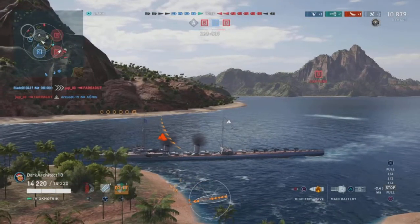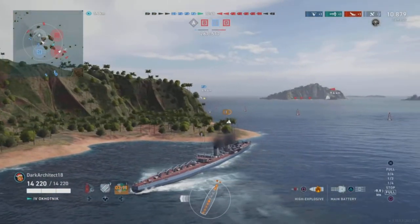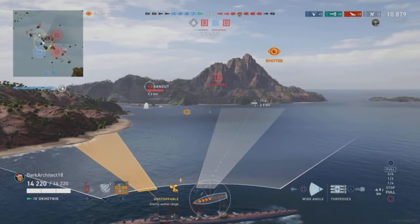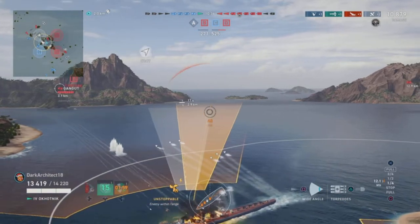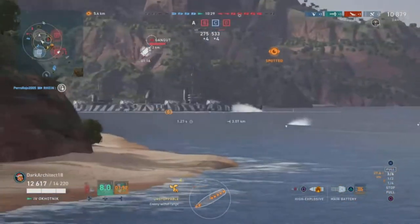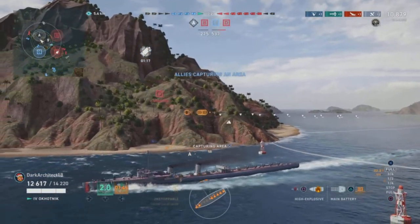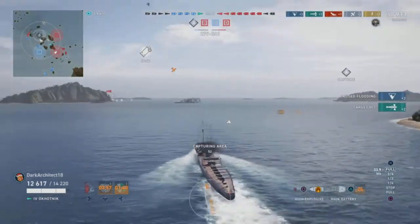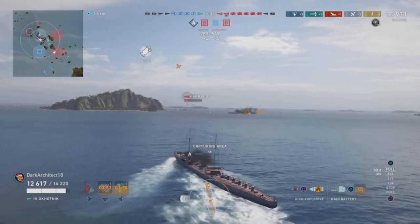The Ohotnik has 4.5 kilometer torps, and that's exactly what I'm doing here against the Farragut. I spread one spread ahead and one behind, assuming he's moving up — and he is. He pops smoke and speeds up. We get two torpedo hits, two floods, and an incapacitation. Not bad.